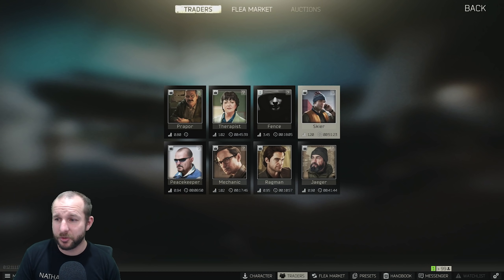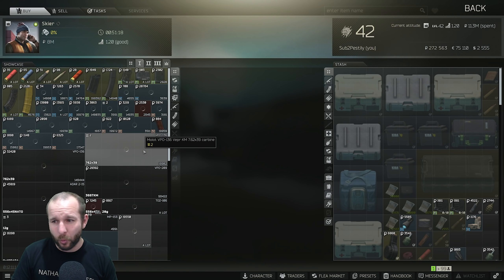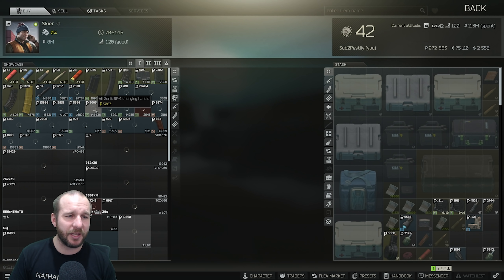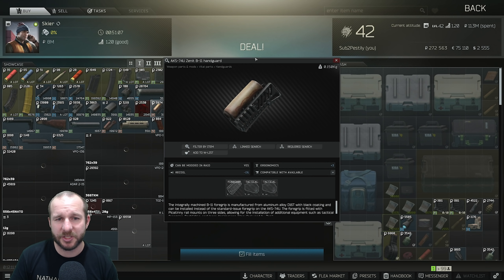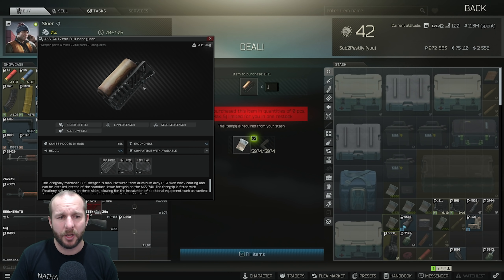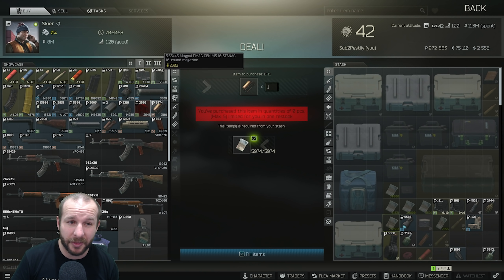Jumping across to Skia — there's not really a lot to explain from Skia. Skia Level 1 has the B11 Handguard, which is used for Gunsmith Part 2. This was a barter trade from Mechanic before. I can't remember how long ago it changed, but it is available at Level 1 Skia now if you're having any issues with that.